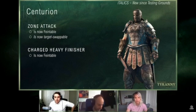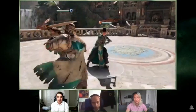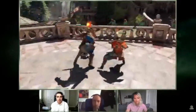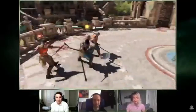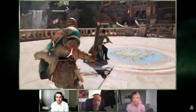Zone attack is now faintable — that's what people want, that's what people need, and it doesn't make Centurion sad to actually hit the move and get parried afterwards. Second attack is faintable and third attack is faintable. Now with target swapping as well, he's a little more unpredictable, so yeah, that's going to be good for him — it took two years for this.